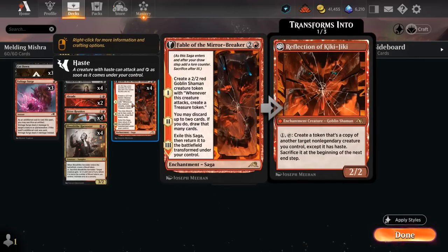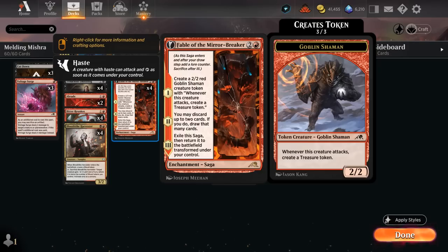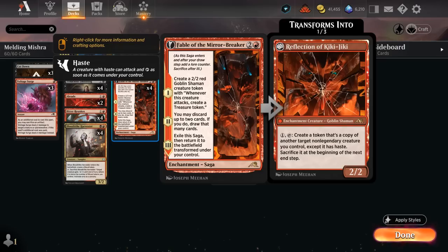We also have Fable of the Mirror Breaker as another discard outlet. It starts out making a Goblin Shaman that generates Treasure when it attacks — a great source of extra mana. On the second chapter we can discard up to 2 cards and draw that many, which is when we can discard our Dragon Engine. Eventually we get the Reflection of Kiki-Jiki.